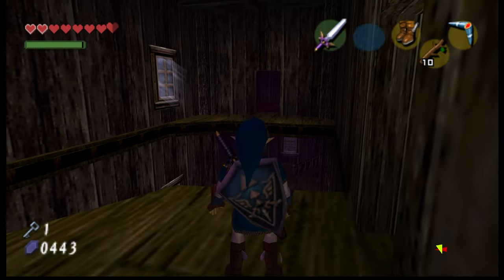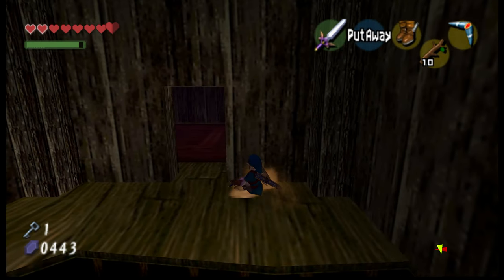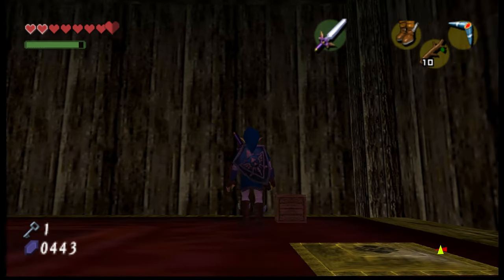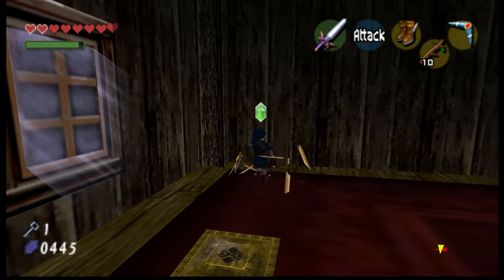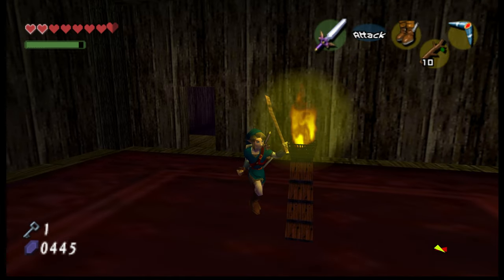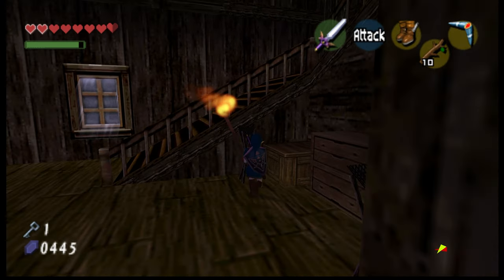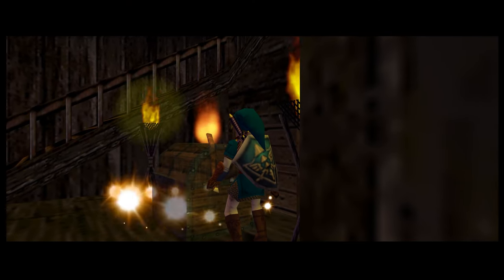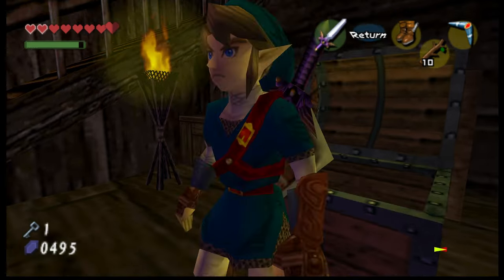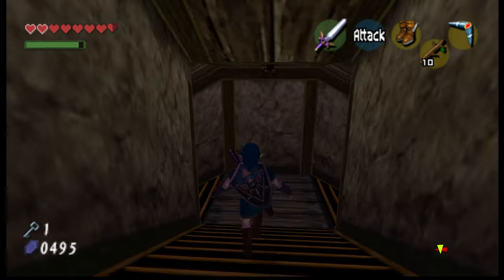I wonder if we can use our super duper jump. I took the boots off instead of using it. Still got that weird random lag for no reason. I gotta find that torch — it was back in like the front area. What could this be? An indigo rupee for 50 — nice! And then the door was in here. Oh, that was close.